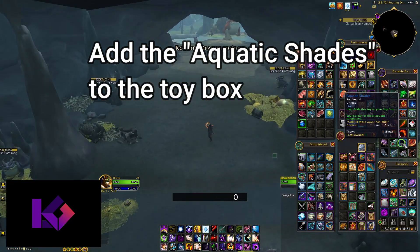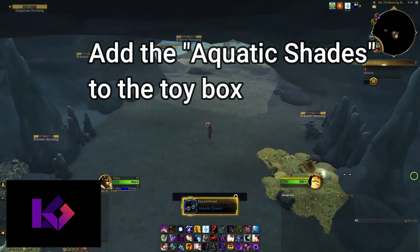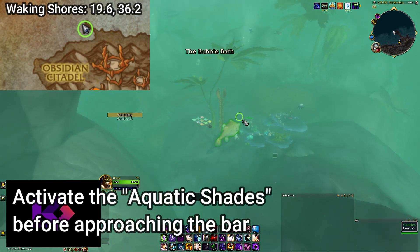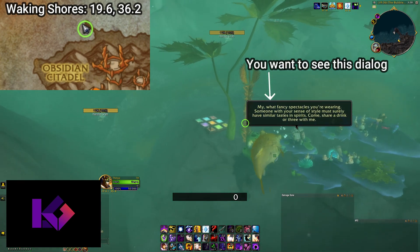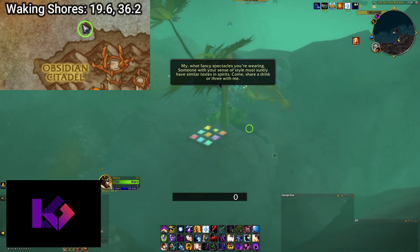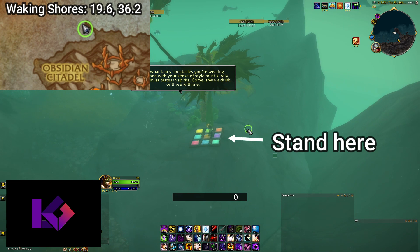Learn the toy and head to the northwest part of the Waking Shores to the underwater bar called the Bubble Bath. Make sure to use the toy before you dive underwater, or there's a chance the debuff will not appear on your character while dancing. If the bartender mentions your fabulous shades, head to the dance pad. Once you stand in the dance pad, your character should start dancing and you will see the debuff: Dance Dance Till You're Dead.